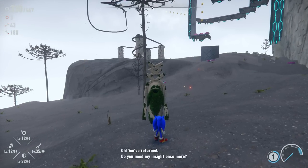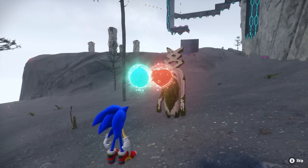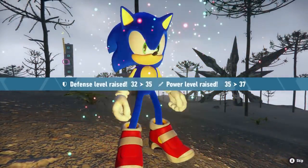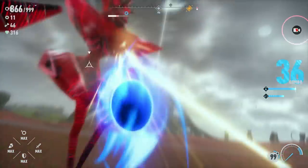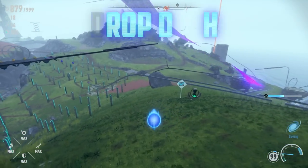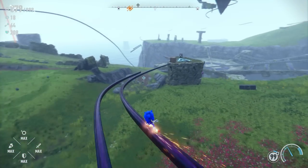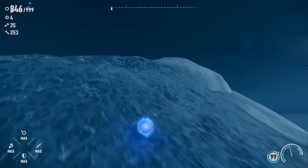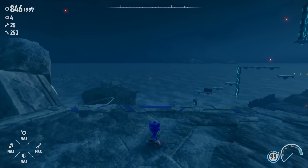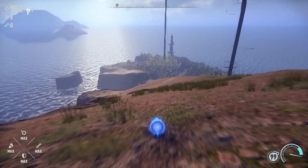Upgrades from the Hermit Cocoa are very helpful in terms of combat. Providing him with red seeds of attack and blue seeds of defense will upgrade these respective traits — hit enemies for more damage and lose less rings when you're hit. For the first time ever, the drop dash from Sonic Mania makes its way into 3D. The drop dash is particularly useful when trying to climb up cliffs and mountains, as the sudden burst of speed will launch you upward. You can also use it to roll down hills in style.